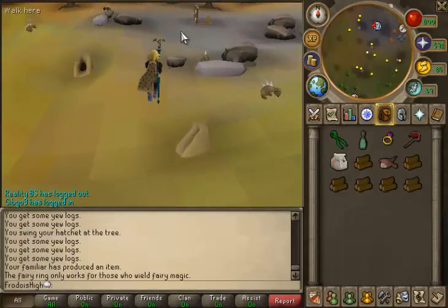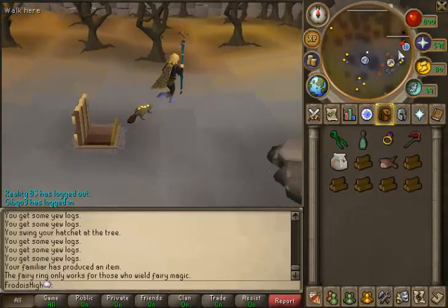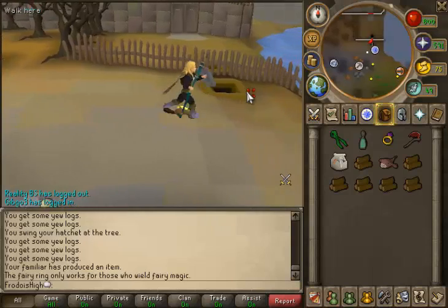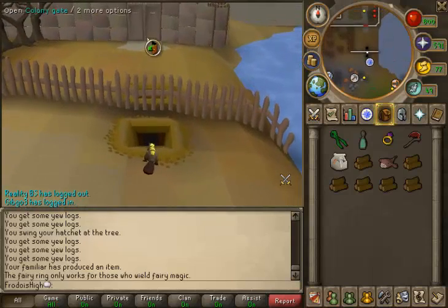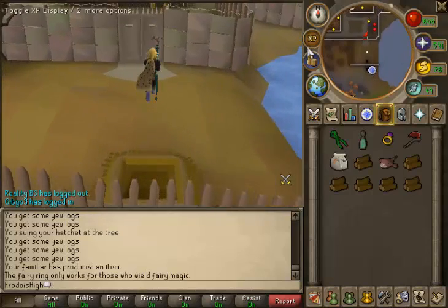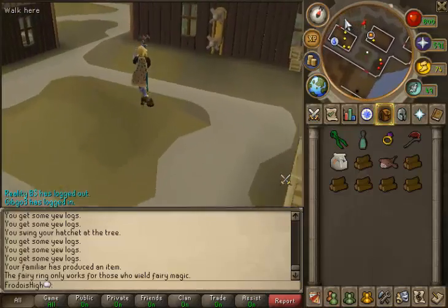If you need to renew your Summoning points, there's a trapdoor right there you can climb down. You can go north and go down this hole, through the gates, and then you're in the monkfish area.